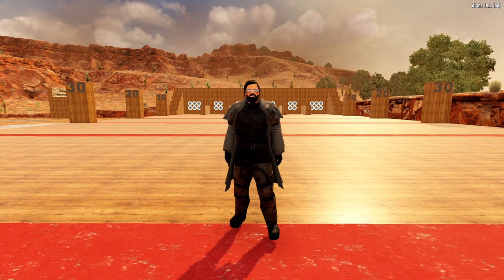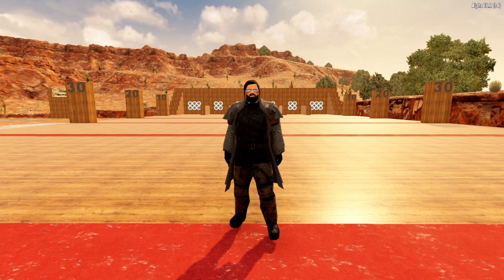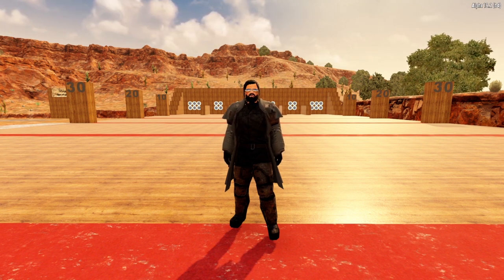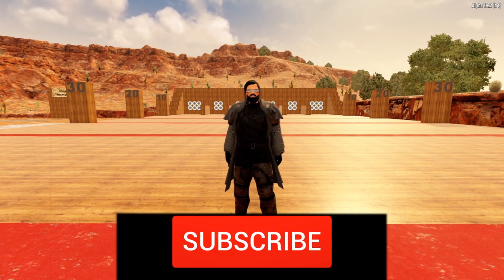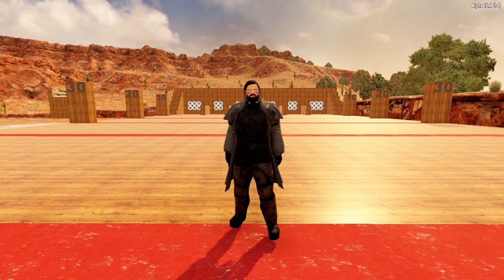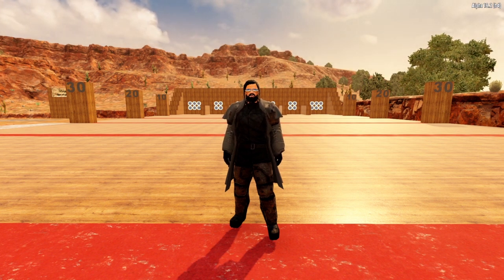Seven Days to Die offers a wide variety of firearms that you can use to slay zombies. From single-shot weapons like the blunderbuss and hunting rifle, to semi-automatic weapons like the pistol, the desert vulture, or the shotguns, to the burst weapon like the tactical assault rifle, or the fully automatic machine guns like the AK-47 and the M-60. You also have a vast array of modifications that you can use to make your firearms even better.